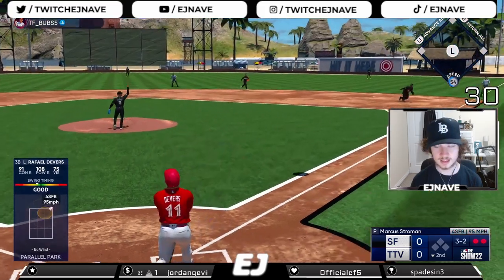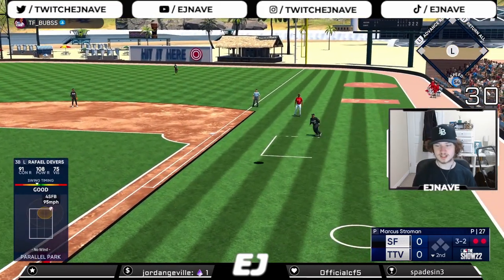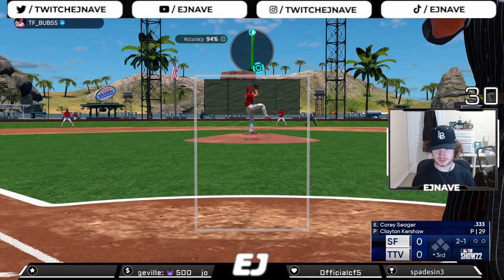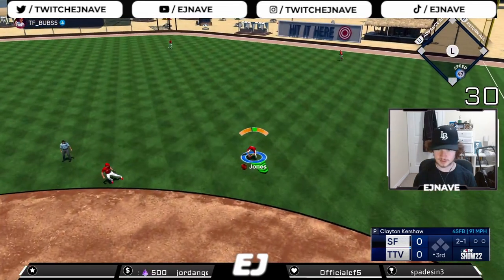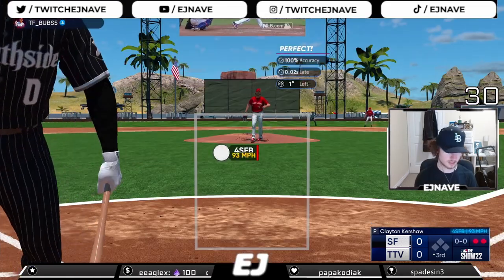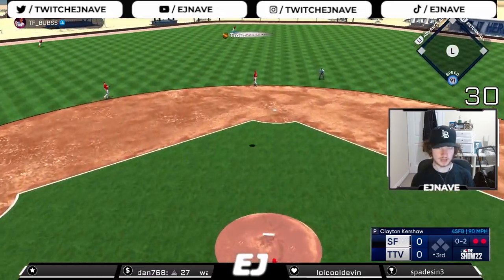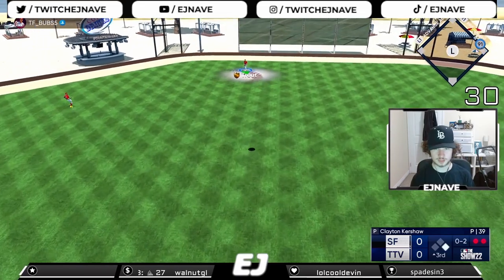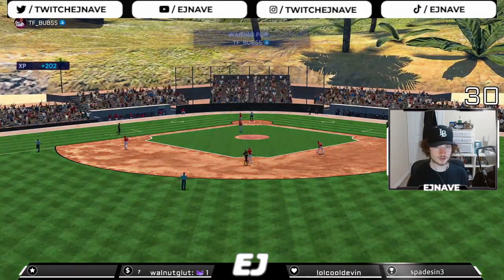There's a pop-up right to the first baseman - that's two innings without a run. Kershaw really pitching well. My one concern is how slow he throws - that might be an issue. Grandma with the Chipper Jones, throws to first, one down. Strikeout of Marcus Stroman, two down. Fly ball to center field - Trout is under it, makes the catch. Good inning for Clayton Kershaw, he's dominating right now.